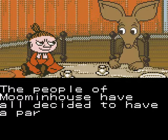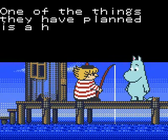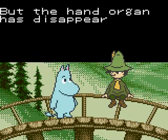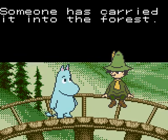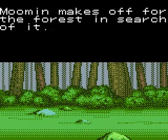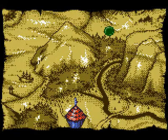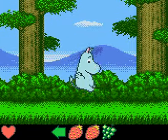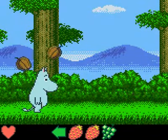The people of Moomin House have all decided to have a party. One of the things they have planned is a hand organ concert. But the hand organ has disappeared. Someone has carried it into the forest. Moomin makes off for the forest in search of it. Seems legit. That was easy.